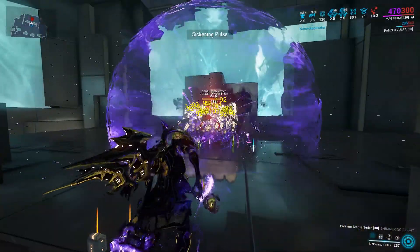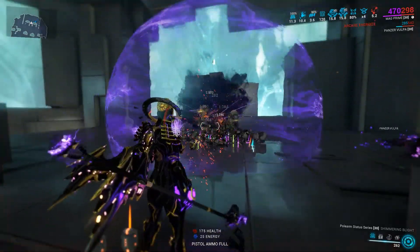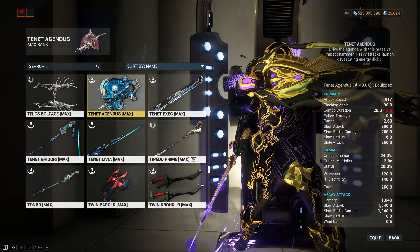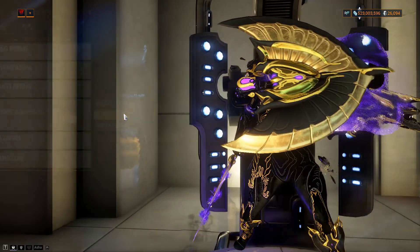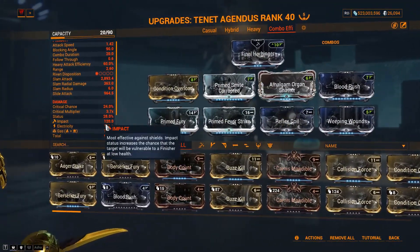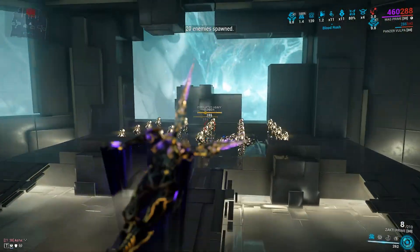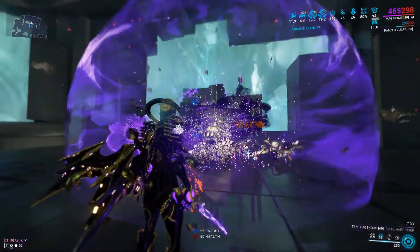There are still many weapons that could be used, such as Tenet and Kuva weapons with electric bonus damage — with the exception of Tenet Agendas, where you can pick Heat or Toxin bonus damage. Zaw melee with full status or hybrid build. Also the Cedo, Lacerra, Oma, and Rumblejack dagger, which have innate electric damage. I will not show them all now because I've already shown you the sample of how to mod them.